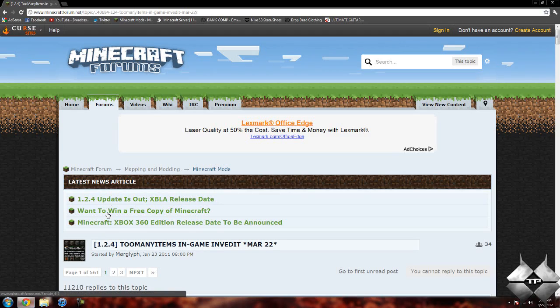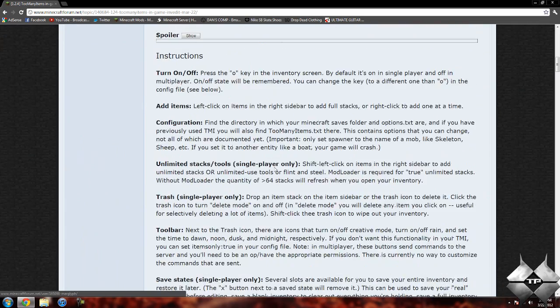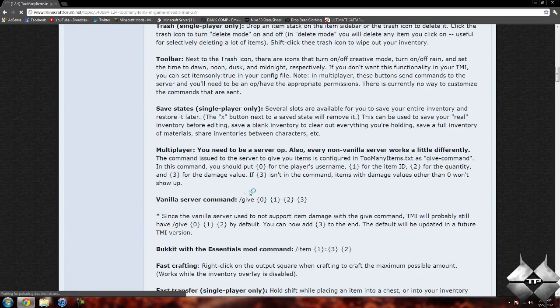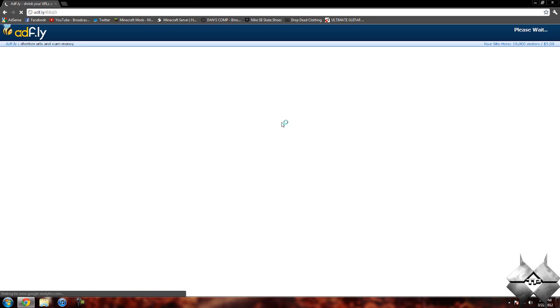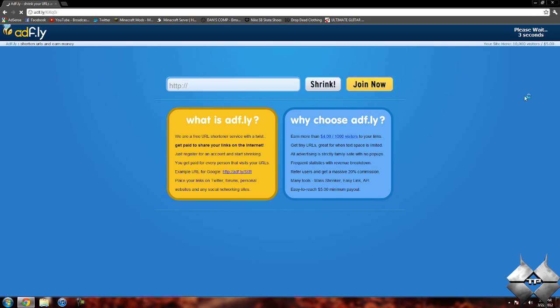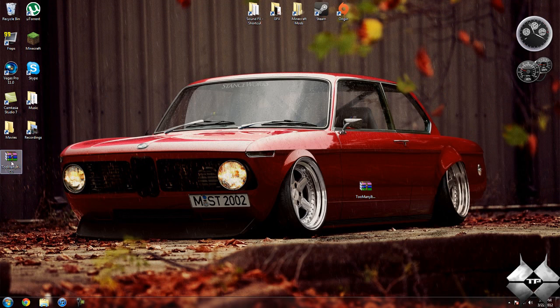To download Too Many Items, I'll go ahead and give you the link to this page in the description. If you scroll down, there's a whole bunch of information on the mod and how to set it up for servers. But to download it, come down to Download for Minecraft 1.2.4, click on this link, and it'll take you over to an Adfly page that will say 'please wait five seconds' in the top right-hand corner. After five seconds, a yellow button saying Skip Ad will appear — click on it and it will automatically download the mod.